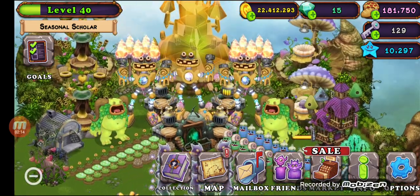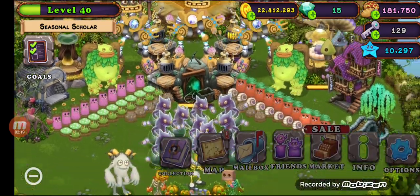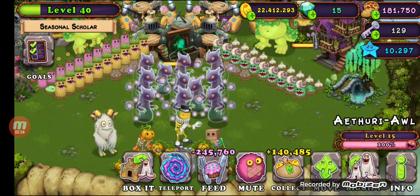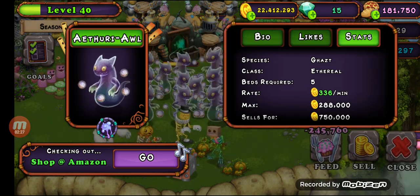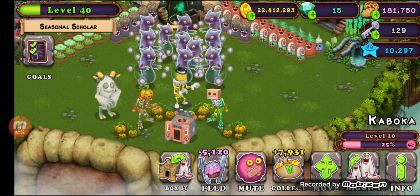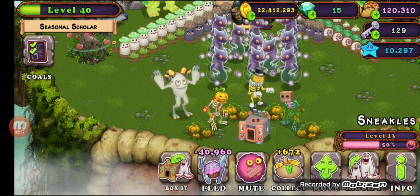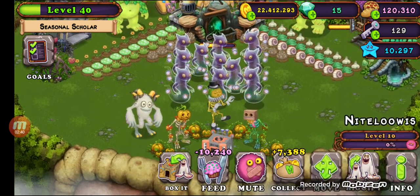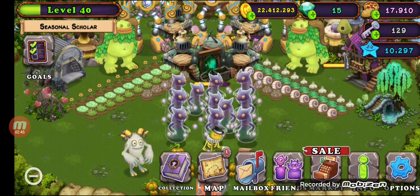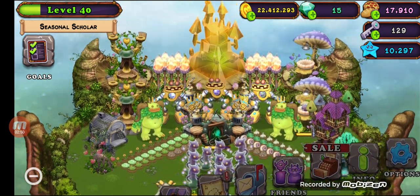The next tip is to feed your monsters a lot, but not too much. These guys are mostly all level 15, but you don't want to do that right away — you want to slowly level up your monsters. If you don't have that much food, you can feed them to level 12, like this Punkleton here. Level 12 is a very good level; it earns you a lot of coins but it's not going to drain your food bank.